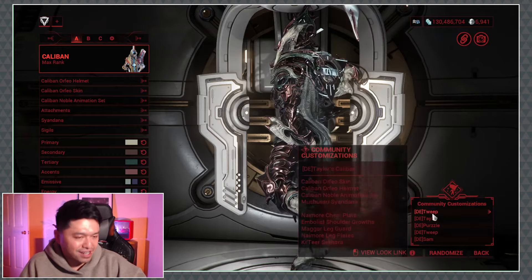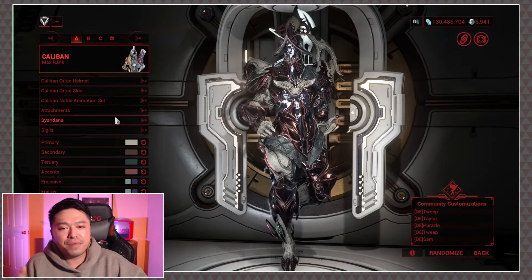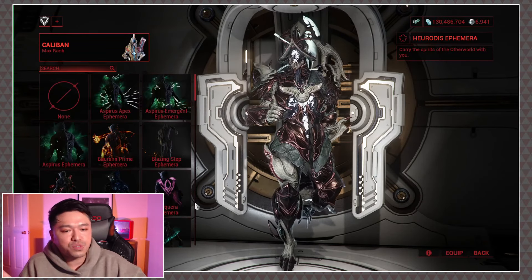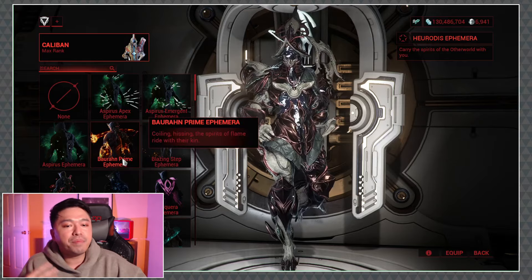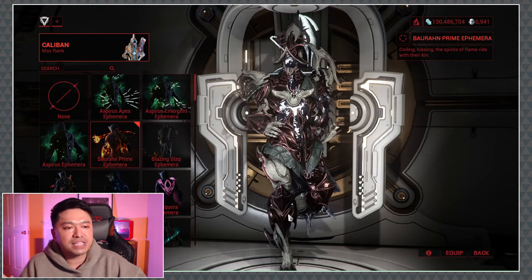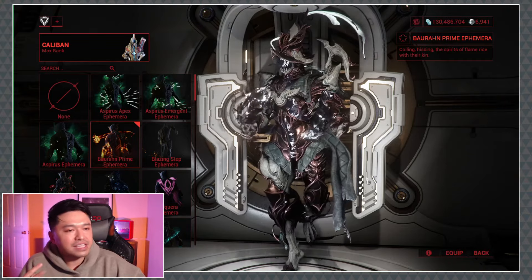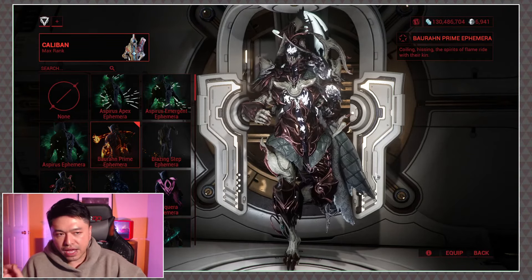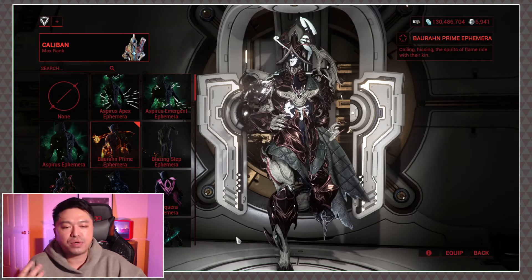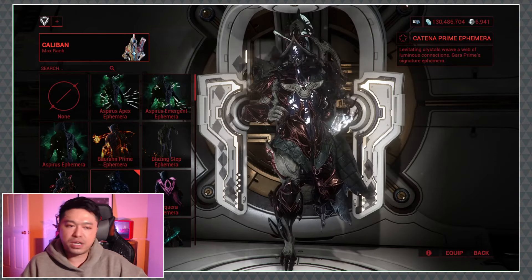Very Agatha All Along coded. Now let's go ahead and take a look at some of the other ephemeras that I feel look well with this outfit, just in case you guys wanted to switch it up a little bit. I am a big fan of the Barahan ephemera. This one's actually from Nezha Prime. I love these little dragon-y thingies. So if you were considering doing, like, a dragon warrior feeling, this might be really cool. I love how it's got some of the energy effects that mimic what's going on there.